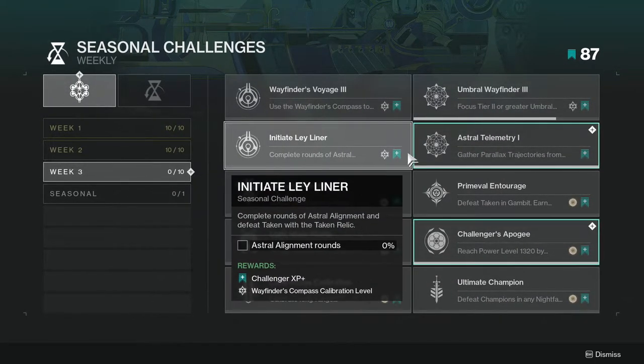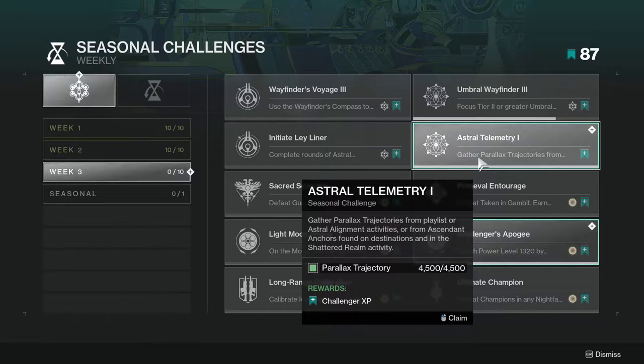Astral Telemetry: gather Parallax Trajectories from playlists or Astral Alignment activities, or from Ascendant Anchors found on destinations and in the Shattered Realm activity. Just play the game — you'll get Parallax Trajectories from whatever you're doing. I highly suggest you keep spending those Parallax Trajectories so that way you can keep getting more and more.